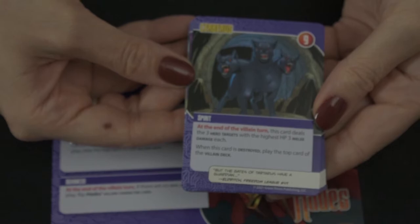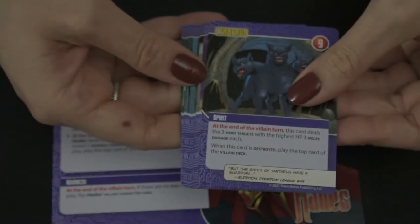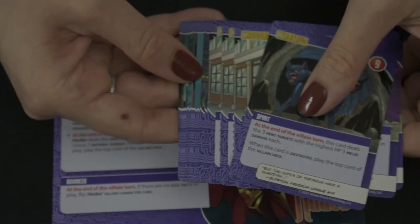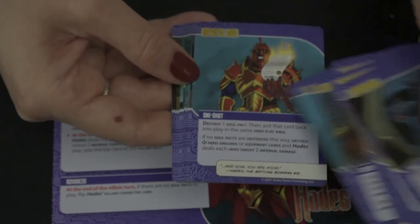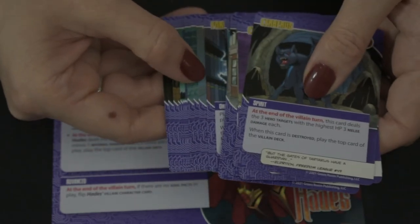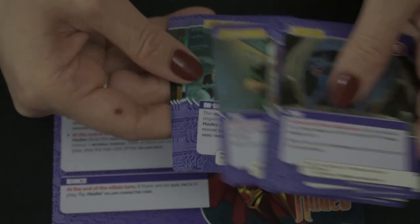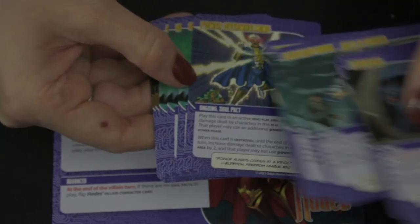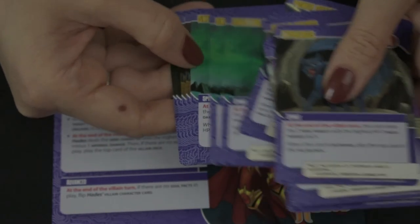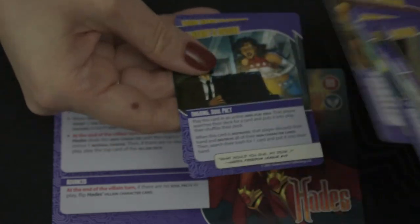Hades starts on his Diabolical Dealmaker side and plays spirits and soul pacts. Soul pacts get played on a hero play area and do stuff depending on the pact, then deal damage when they get destroyed. He has a number of one-shots that deal damage — mostly infernal damage — and just keeps pumping out spirit cards to whittle the heroes down. It looks like if the soul pacts are destroyed he will play a card, so you may want to keep one out and just manage it.